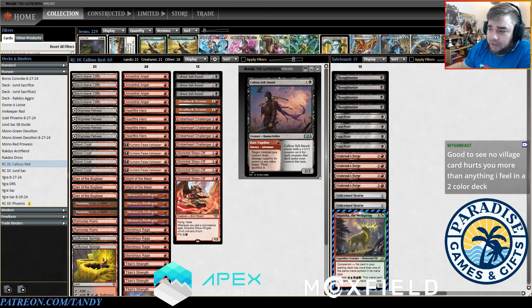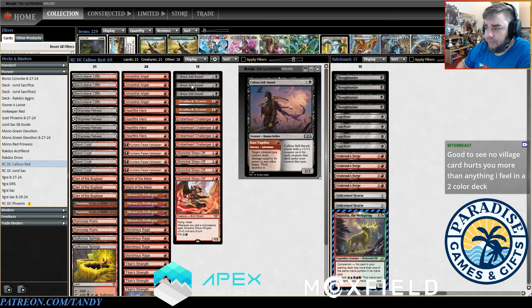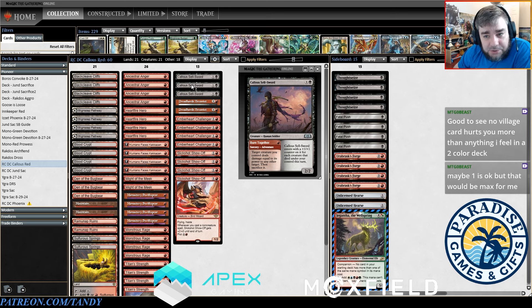On top of that it also targets your creature, so if you have something like Heartfire Hero which has Valiant, or even the Prowess creatures, you're able to get an extra buff out of it while also giving yourself a creature to cast for two mana. While it might not seem like casting Callous Sellsword as a 2/2 for two is that good, an aggressive deck on the play with a one-drop and no two-drop will usually cast Callous Sellsword for pressure, because any pressure is better than no pressure. The Burn Together aspect just doesn't come up until much later in the game.